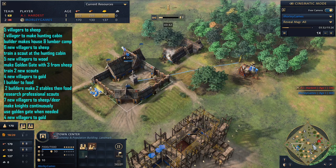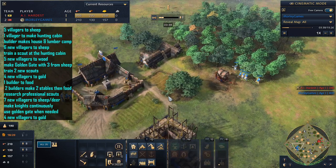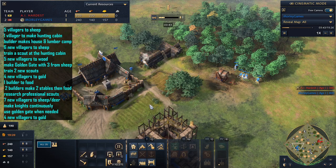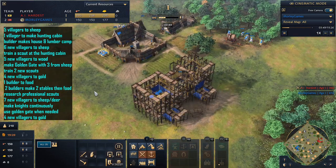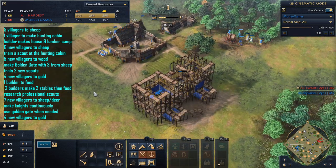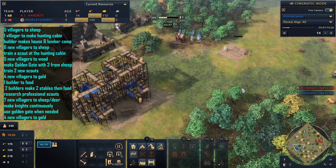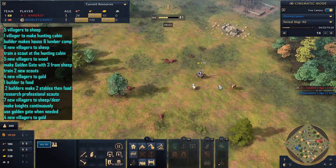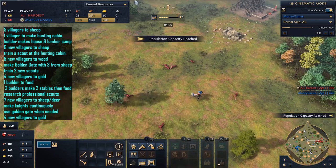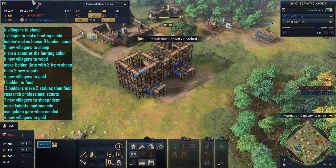We're going to try to steal all the deer from the enemy as much as we can. Once we've got one more villager onto wood, we're going to send four over to gold — just to give us a little bit of extra gold income so we're not relying too much on the Golden Gate, since you can only sell resources roughly every minute. Obviously against the AI we're quite lucky being able to kill off all the deer, but that's why taking the wolves is so important.